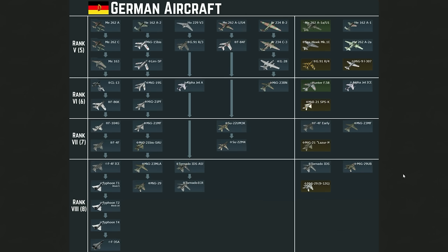Anyway, this is pretty much it guys — the future of the German tech tree. I tried to squeeze the most out of it without adding prototypes. It's pretty much what we are going to see. The Germans aren't the nation that will receive the most stuff in the future, but it will be a very cool tech tree nonetheless. The Typhoons will be great, and the F-35 and F4F ICE are what everyone is waiting for. Make sure to subscribe and I'll see you guys on the next one — bye!